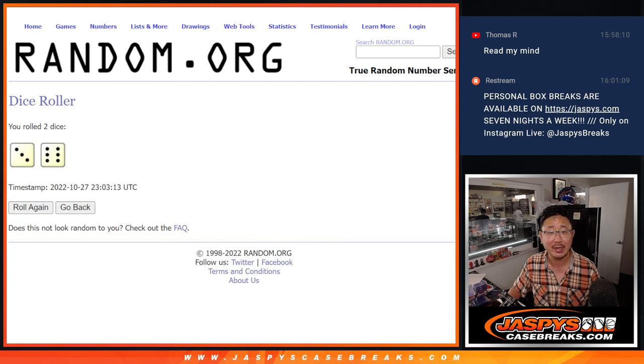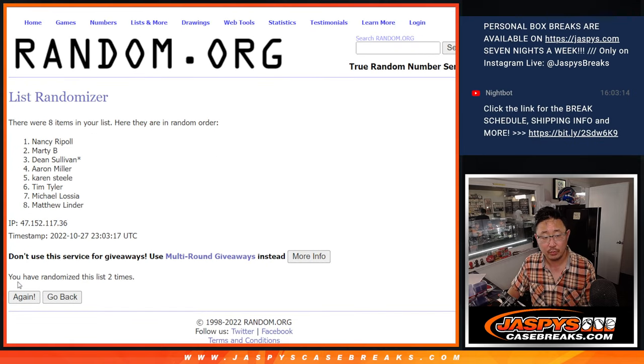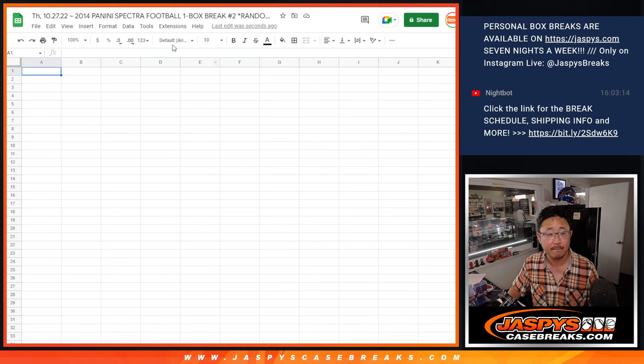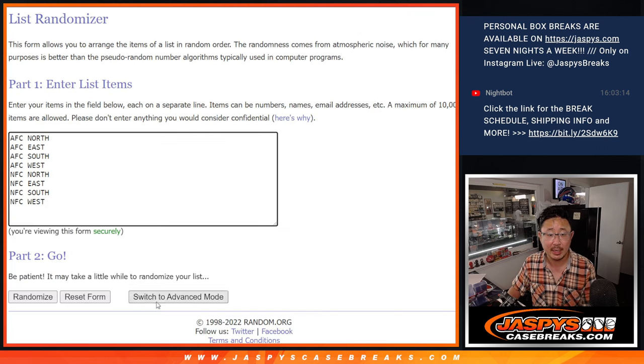Let's randomize it. Rolling three and a six, nine times for the divisions — one through nine.